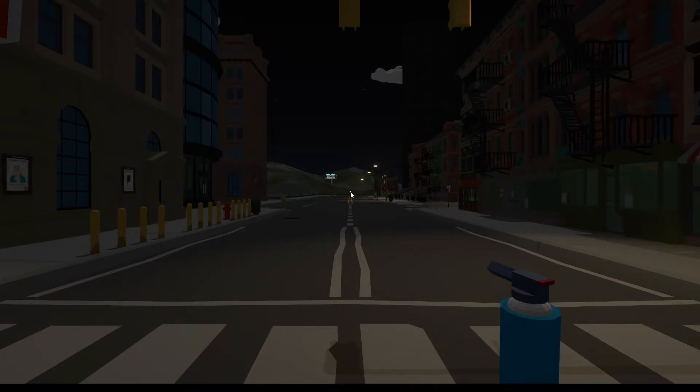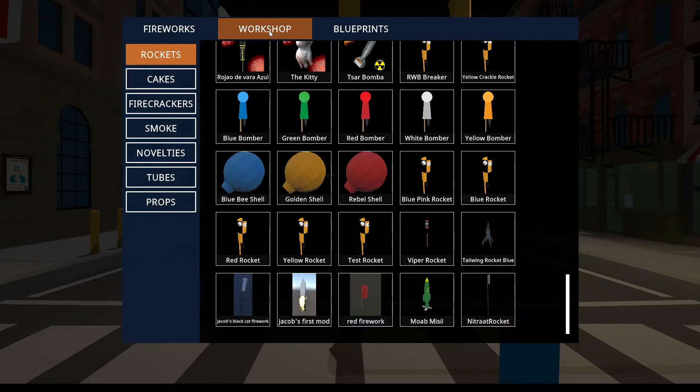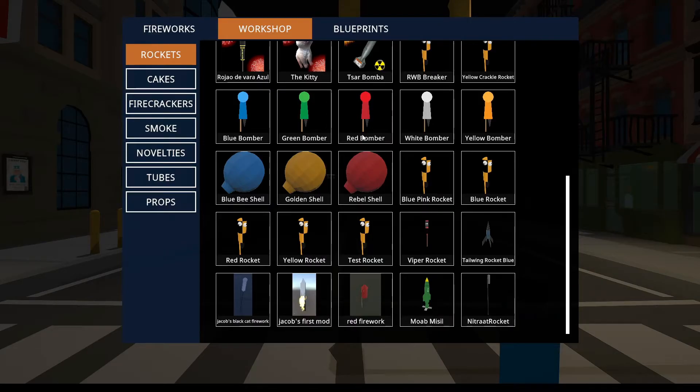And you click Tab to go into your Fireworks menu. If it's the first time you play with mods, there should be a tab here called Workshop. Click that one, and it opens every single thing that was added with a mod. That's all you need to do — subscribe, and it's done.